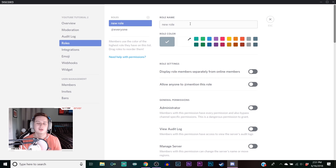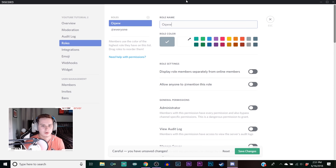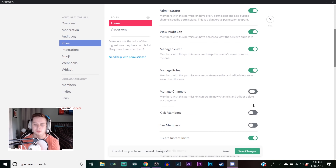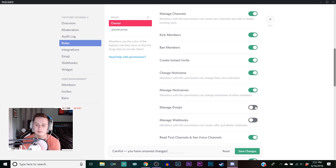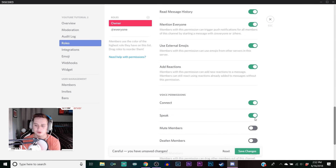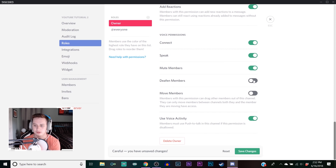The first role you're gonna make is gonna be your owner role. This is gonna be for basically you and only you. On every role that we're gonna make, you want to make sure you always check this display box. As the owner, you're gonna want to check every single one of these permission boxes - this is your server and you're the only one in this role.